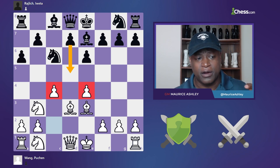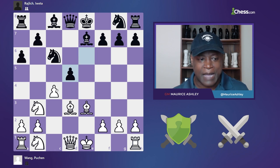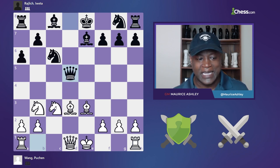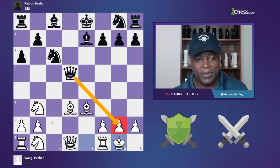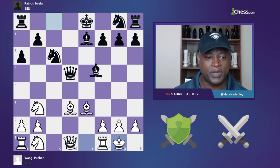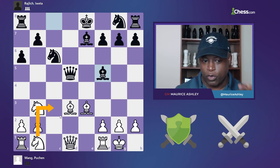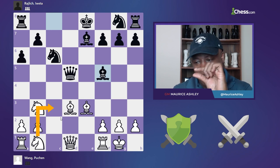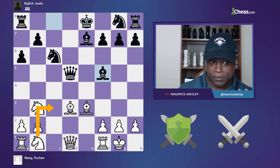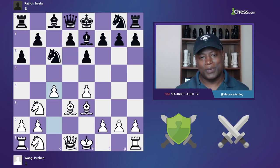White played c4. This switches the formation to what is known as the Maroxi bind — pawn on c4, pawn on e4 — making it difficult for black to execute d5 without punishment. That's the whole point of the Maroxi bind: to stifle black's position. Black could probably play d5, but the problem is capture, capture, capture, and knight to c3 gains a tempo. Black can also play bishop f5 to prevent that tempo, but it gives black a slightly worse — though playable — game.